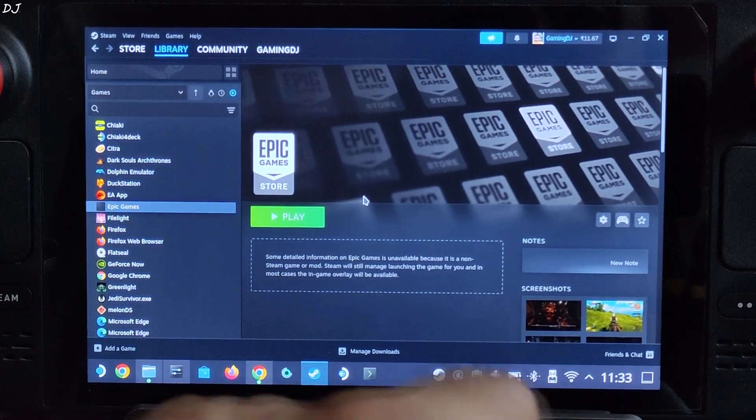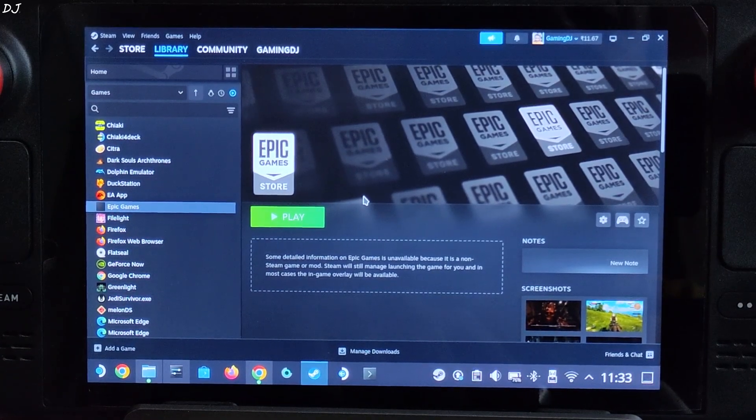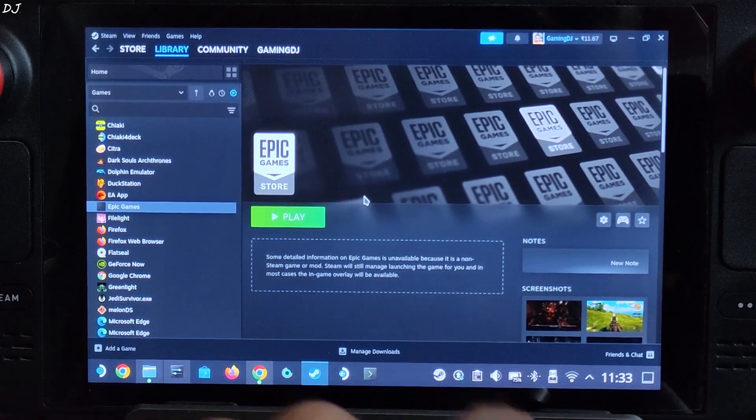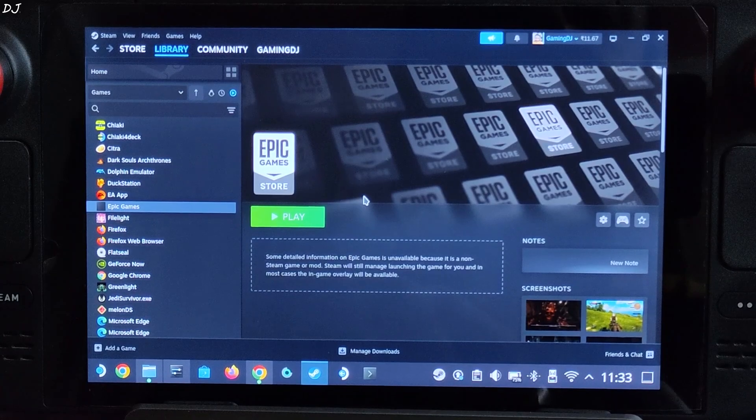I've already shown you how to install Epic Games on SteamOS — I'll drop the video link in the description. I encountered a bug in this preview build of SteamOS where the Epic Games Store interface was not rendered properly in SteamOS Gaming Mode. However, when I launched the application in SteamOS Desktop Mode, the interface was rendered properly. It's a preview build after all, so I can't complain.